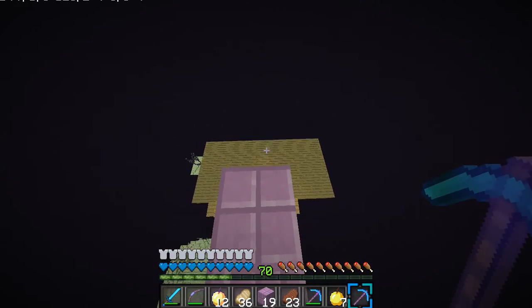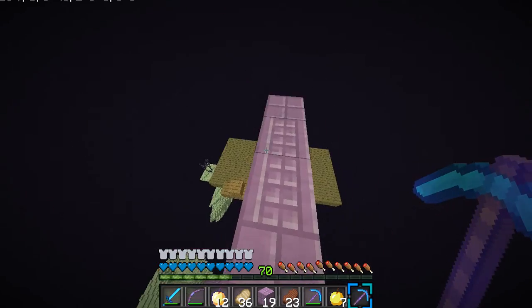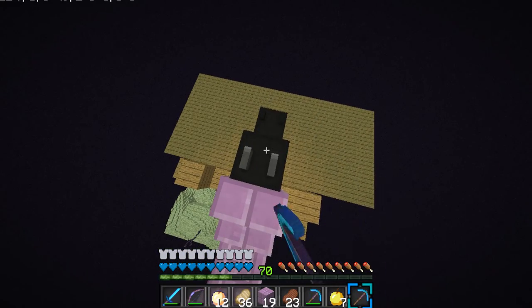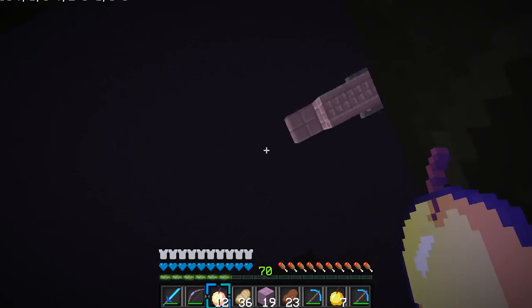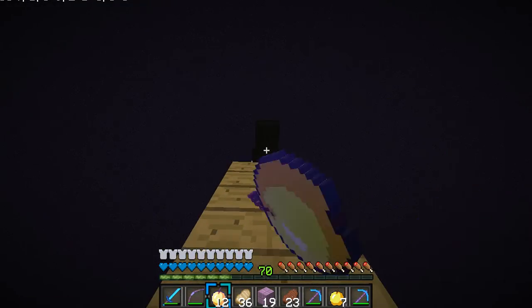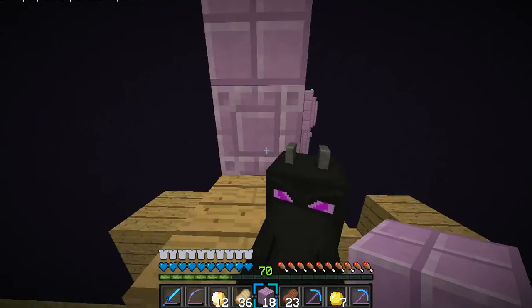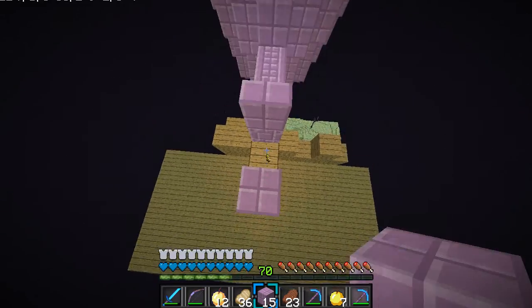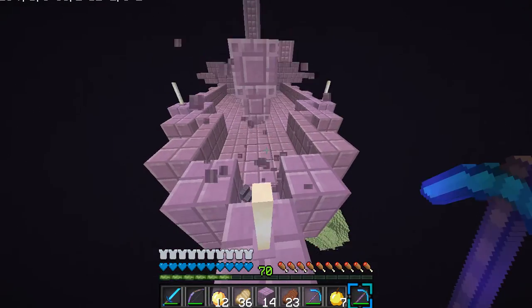What's in here? Oh my gosh — we found the ender dragon head! I want this head, give me it. That scared the heck out of me. We got the ender dragon head — this is awesome, I'm so glad we got that. It's called the dragon head, but it is the ender dragon head, okay?